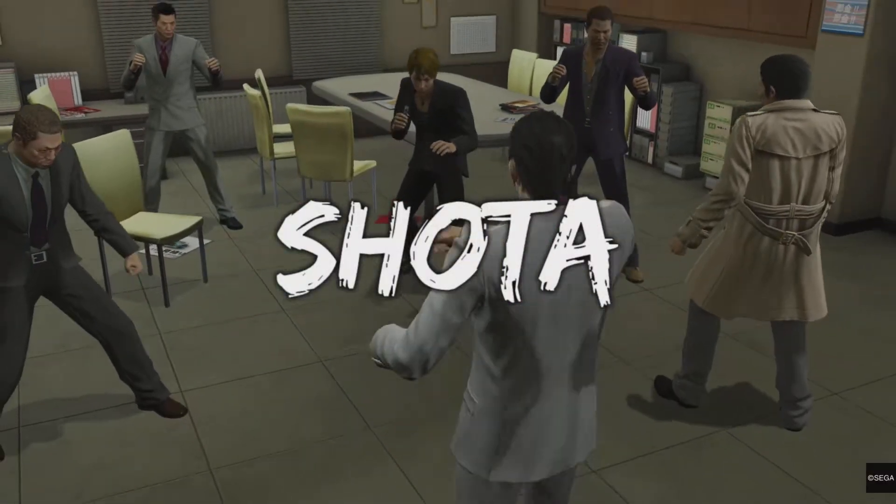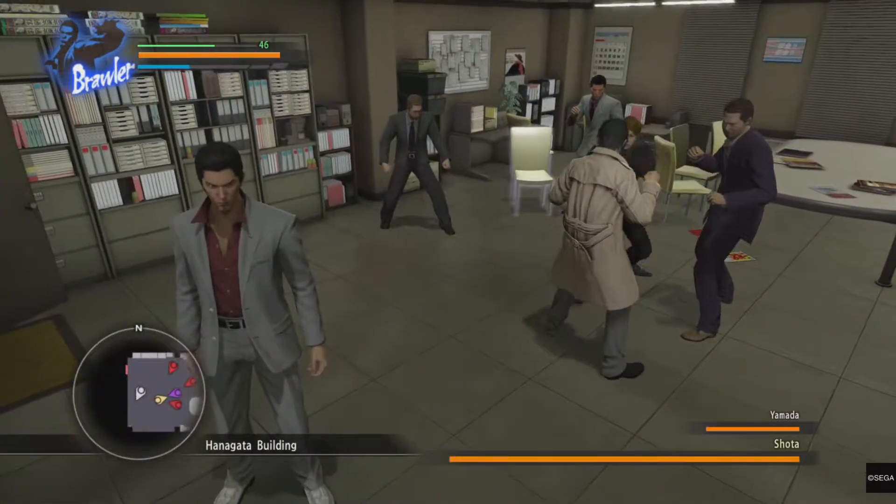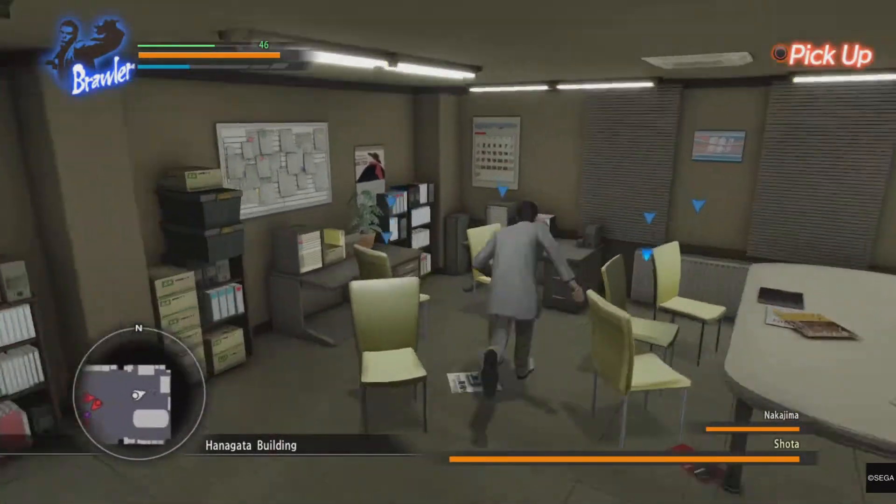Hello everyone, welcome to my Yakuza Kiwami Legend difficulty walkthrough. This is the final part of chapter 6 where we're fighting Shoda, and it is once again another terribly designed fight.